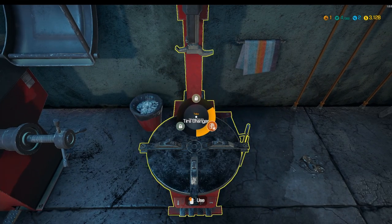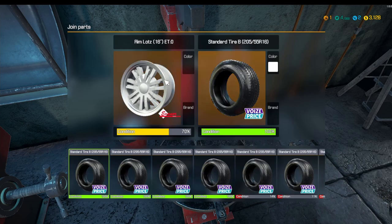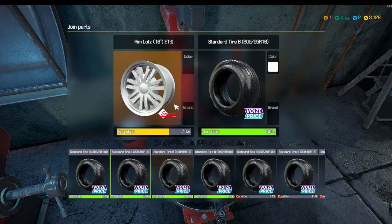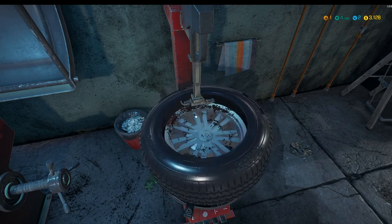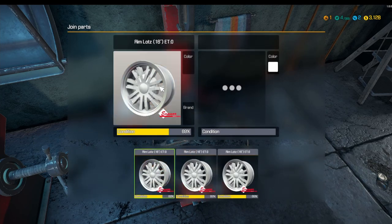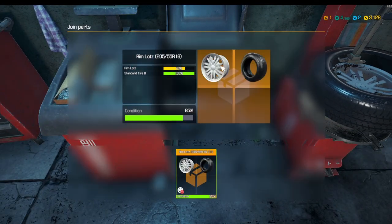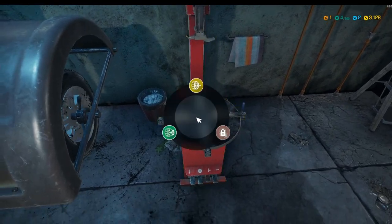Now we can take that, and what we need to do is install the rims onto the tyre. If you click the rim, we know it needs to be these 100% ones. We'll go for this one and press Enter. In order to try and preserve some time, we're going to set this up for the next one. But then what we're going to do is use the wheel balancer in order to balance the wheel. So we've been a little bit more efficient with our time.